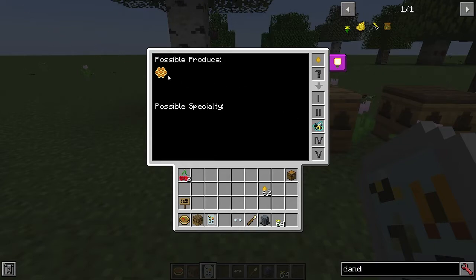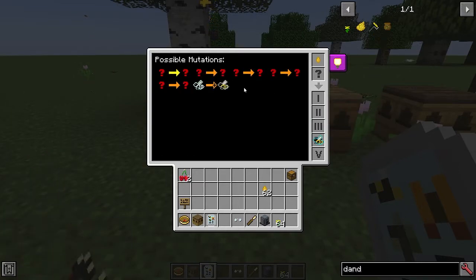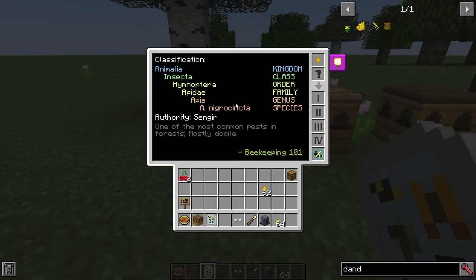Then we have the possible produce — we can see that this bee will produce a honeycomb. Then we can see the possible mutations, which you'll have to work out yourself through bee breeding. And finally there are the actual classifications of the bee, which are exceptionally accurate.